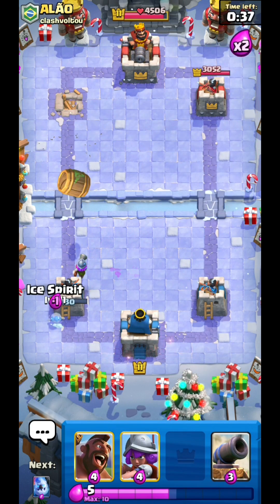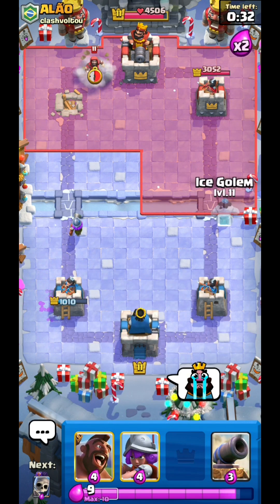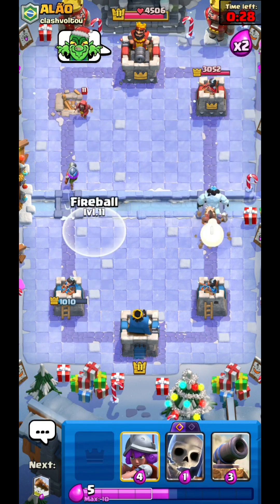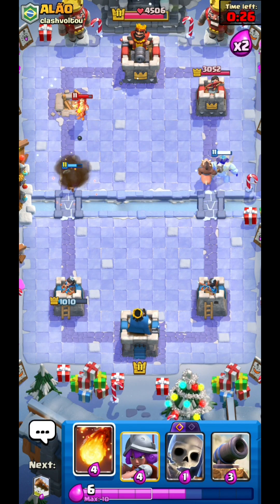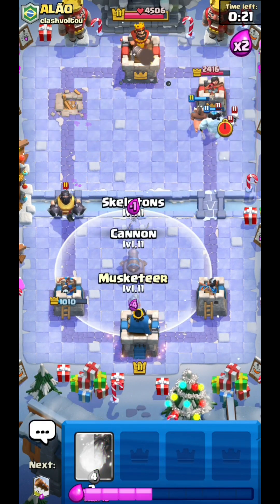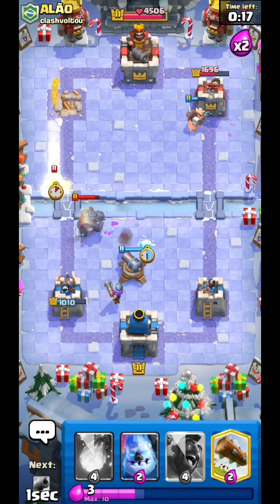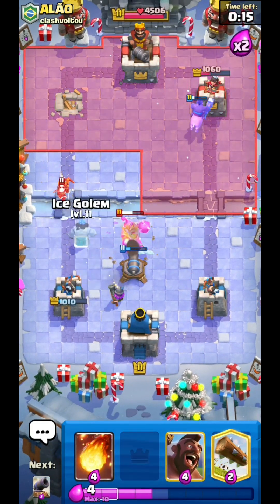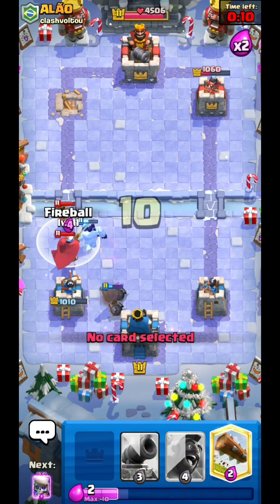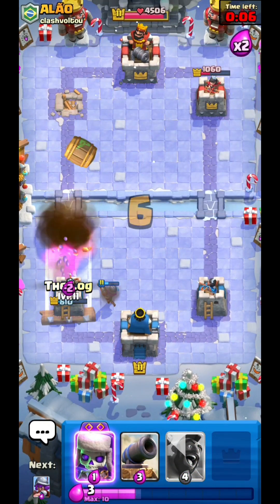Let's use the goblin barrel. Ice golem, hog rider — the quality of the video is not good, guys, this is the first time I'm doing this so it's gonna be bad. Ice spirit, mega knight, ice golem here — I missed like always — and fireball, boom! That's his game.